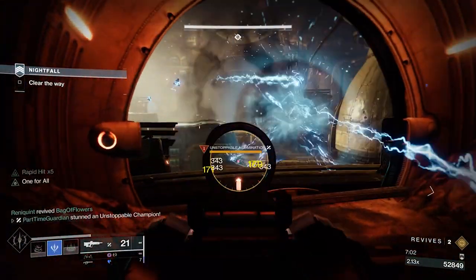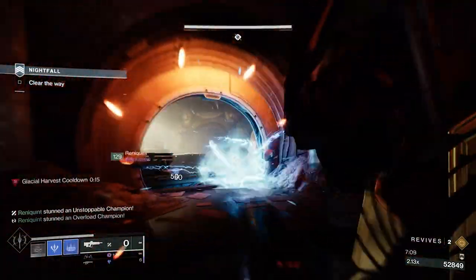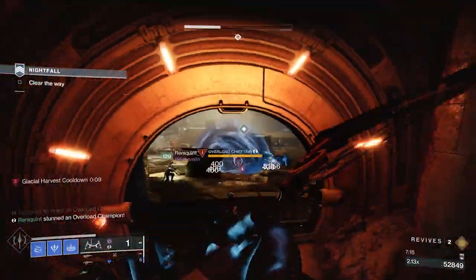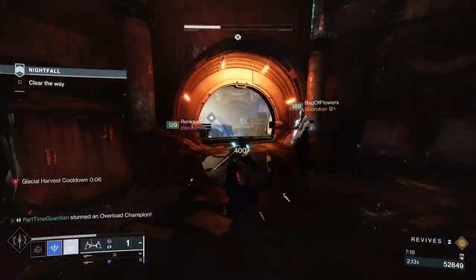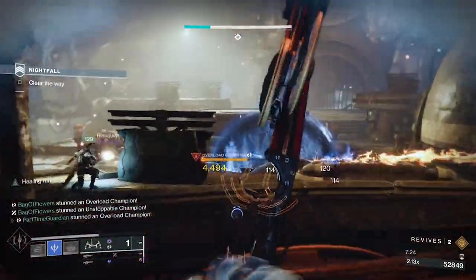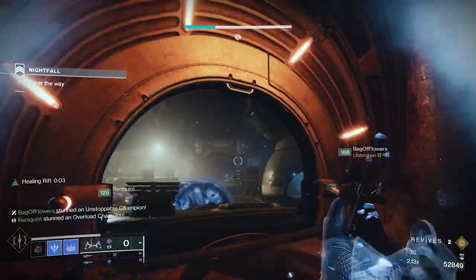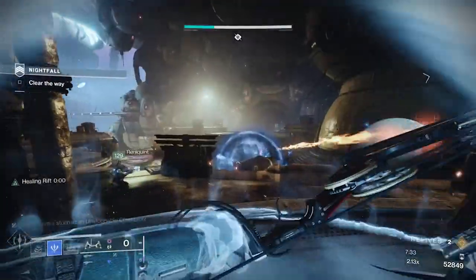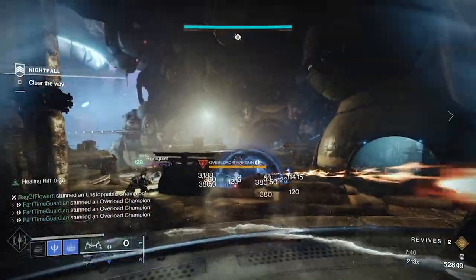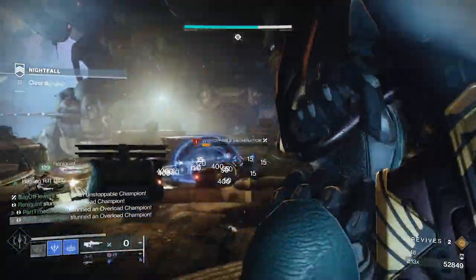Let's talk about Resonance Siphon. With Resonance Siphon, you can get grenade, melee, and class ability stasis energy back every time you stun a champion. This mod is available in the Seasonal Trek within Season 15, so it's pretty easy to get. When I stun a champion, I get about a third of my ability across all three categories — that's for a very standard, average build. This isn't just when you stun a champion; it's when anyone in your fireteam does. If you're in GMs, you are constantly stunning champions and there are waves of them. So if you have two or three champions up at a time and your entire fireteam is stunning them, you're going to get your turrets back almost instantly throughout the entire game. I have easily had multiple turrets up constantly just from this alone, with no other special abilities, mods, or anything else.